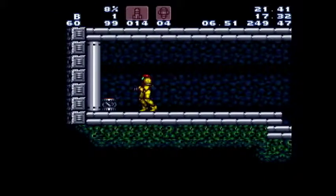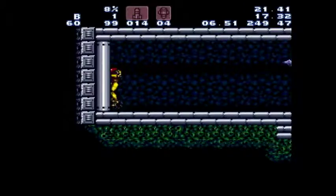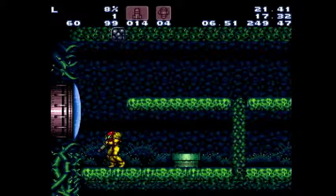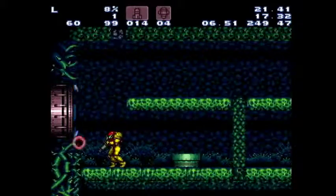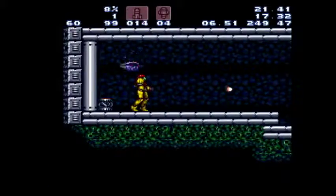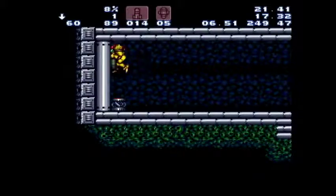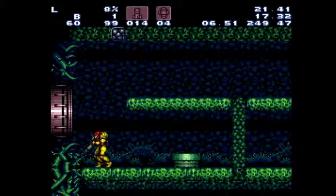Quick dropping: ordinarily when I pass through these crumble blocks it's going to kill my momentum. A way to avoid that is by doing something called quick dropping, where you turn around as you're falling through the crumble blocks — it allows you to go really fast through them. Generally we aim down when we do this because it makes the window bigger for hitting them. Something worth practicing a little bit when you start.